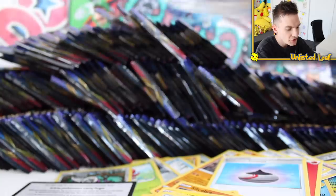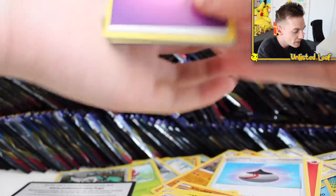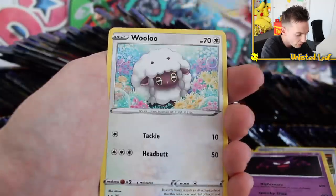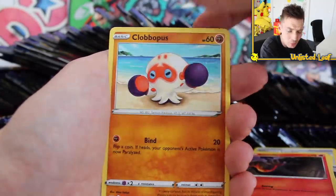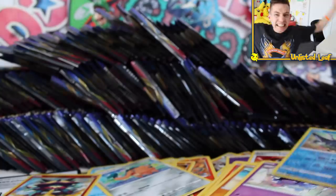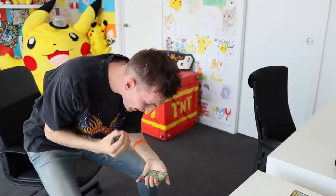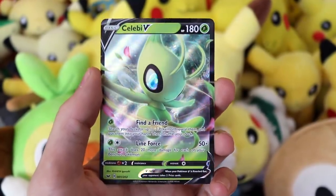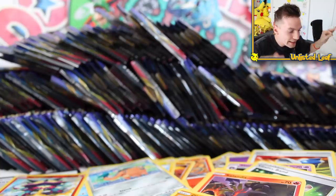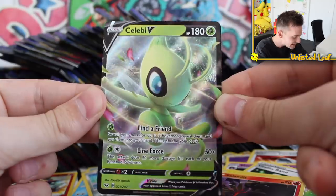They're going to release a Rillaboom starter box and everyone's going to lose their mind because he's such a crowd favorite. I know Sobble is the go-to starter, but as far as final evolutions go, has to be Rillaboom. What is this? What is this? YES! Oh my gosh, I finally did it! This is the card that I was mainly hunting for — if I could get one of these or a gold Zacian, I'm good to go. Finally! Celebi V-Card is in our possession!